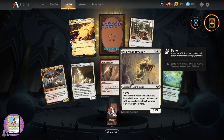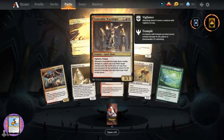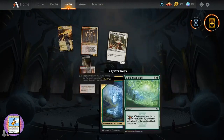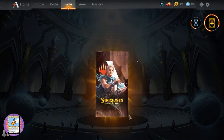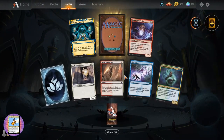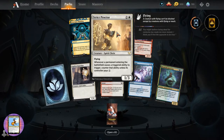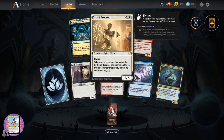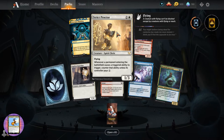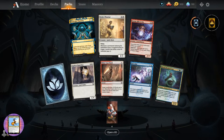And Make Your Mark. Professor of Symbology. Venerable Warsinger - we have seen you before. Anything from the Mystic Archive we have not pulled. Strict Proctor - I don't remember this one. Creature Spirit Cleric, one-three for two. Flying. Whenever a permanent entering the battlefield would trigger an ability, its controller must pay two or that ability doesn't trigger. Holy moly - are we at an hour already? I'm just having too much fun here.